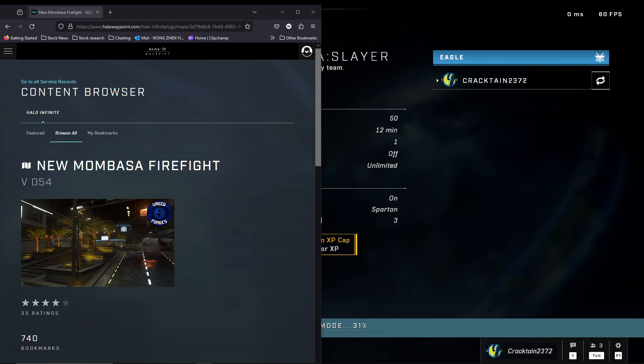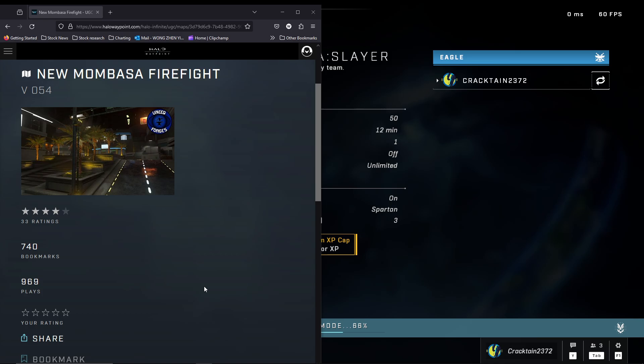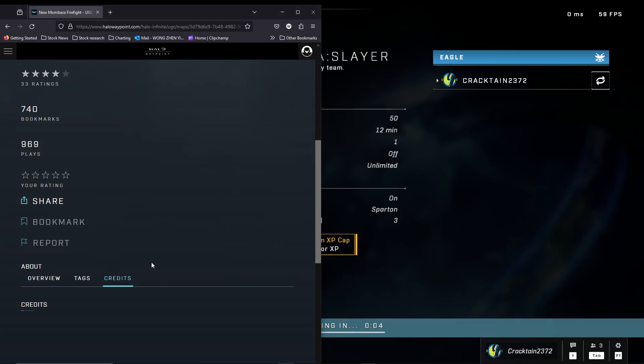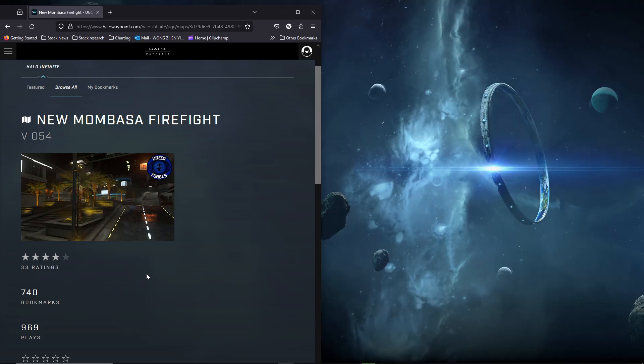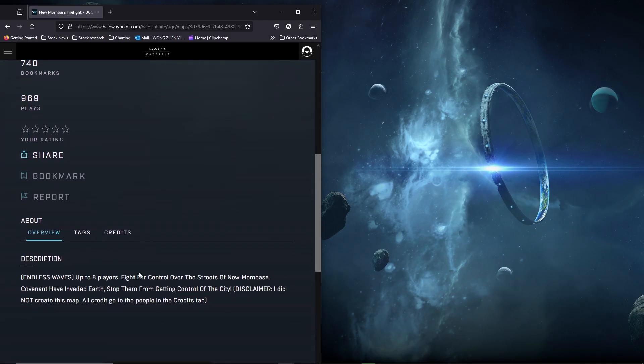Hey, what's up guys, welcome to another Posh Walkthrough. In this video I'm going to be going through a new Mombasa firefight. I might have gone through this map in the past, but I wanted to give a little revisit because in the last video I was just flying around and wasn't really playing the firefight. Apparently Unique Forges did not really create this map — there's a lot of New Mombasa variants, so you can try different variants here.